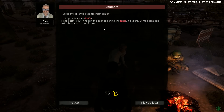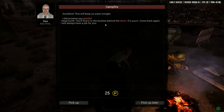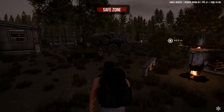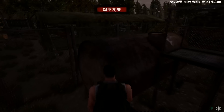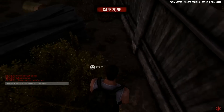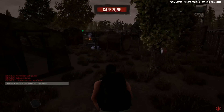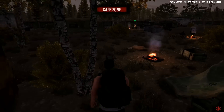Excellent. He says: 'This will keep us warm tonight. I did promise you a knife - head north, you'll find it in the bushes behind the tents. It's yours. Come back again and I will always have a job for you.' So we find it in the bushes behind the tents - here's the tents, and oh look at that, nice! It's already starting to get a little dark too. Quest completed. We got ourselves a knife and it's already equipped. So I guess we'll head right back and do another quest - that's kind of what we're doing right now, testing the whole questing system.